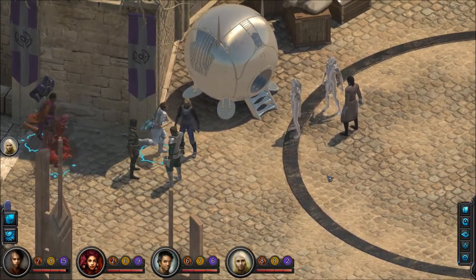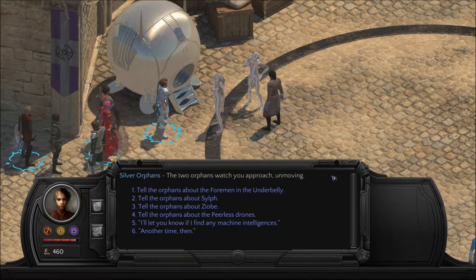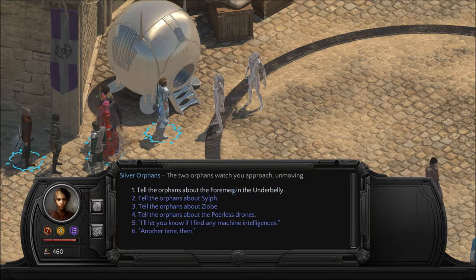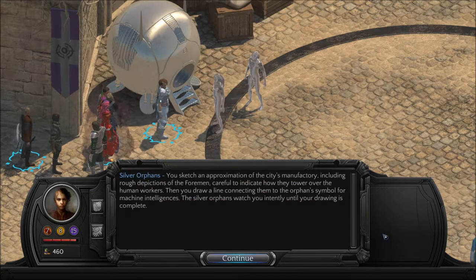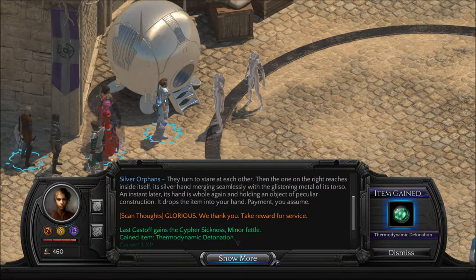There he is — Amadan. I'll let you know if I find any machine intelligences. Tell them about the foreman in the underbelly. You sketch an approximation of the city's manufactory including rough depictions of the foreman, careful to indicate how they tower over human workers, then draw a line connecting them to the orphan's symbol for machine intelligences. The silver orphans watch you intently until your drawing is complete. A couple more points toward that Tidal Affinity skill.